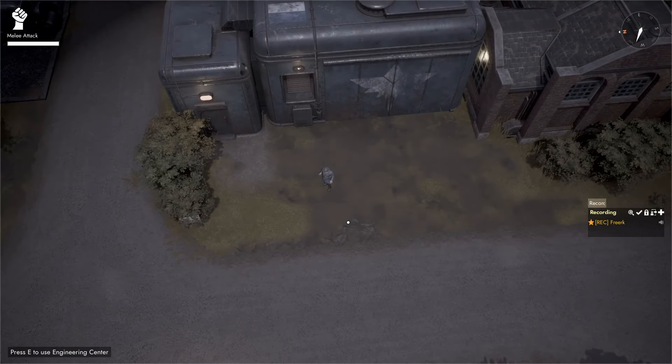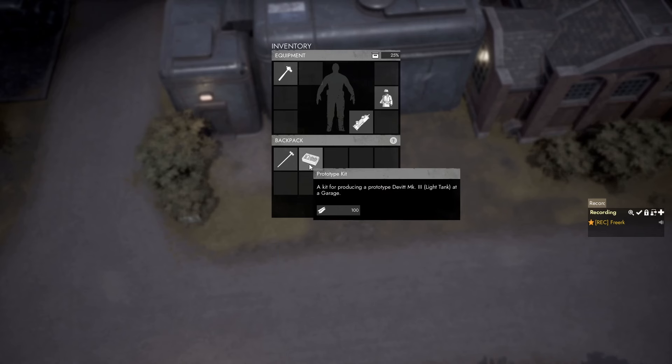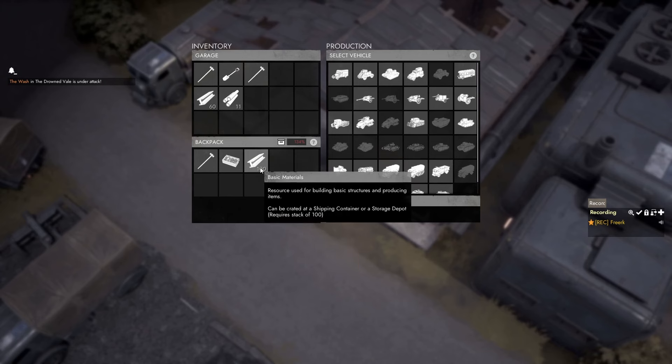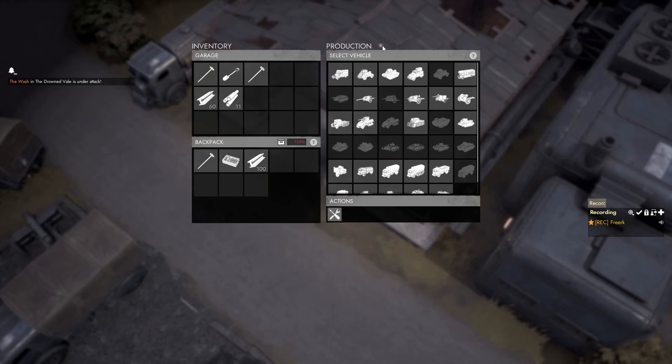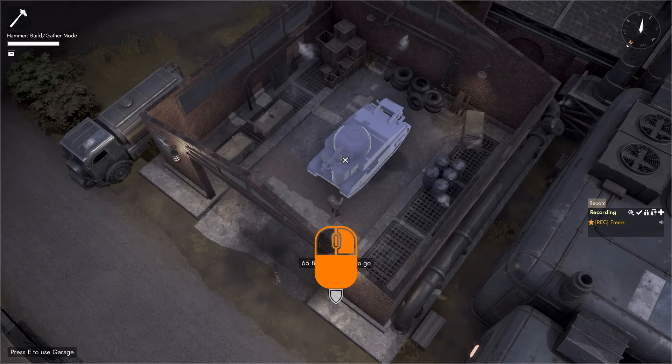Now that we have made the prototype kit in the engineering center, if we tab into our inventory and hover over it, we can see that we need a garage to build it and the price will be 100 basic materials. We come to the garage, making sure we have 100 basic materials in our backpack. With the garage open, we right-click on the prototype kit and in the selection menu click build prototype — that puts down the blueprint. We walk up to it and hammer in the basic materials.